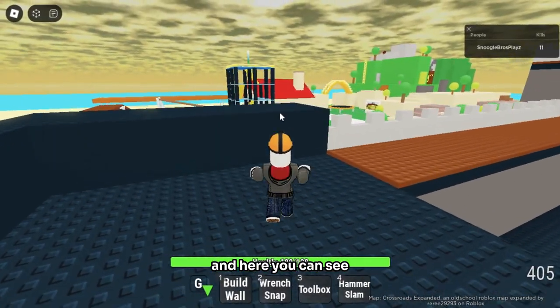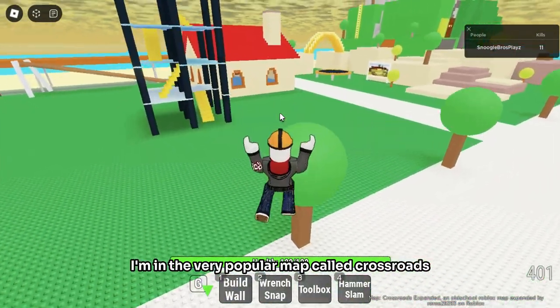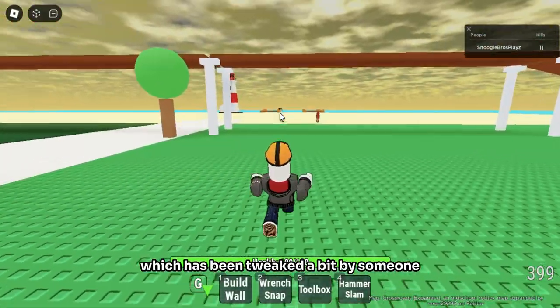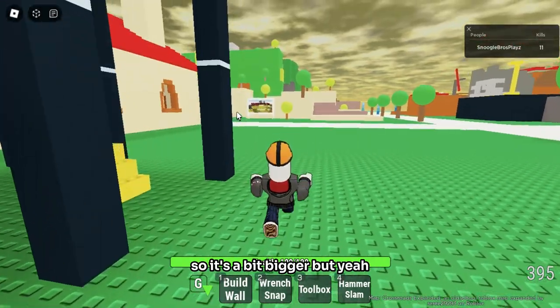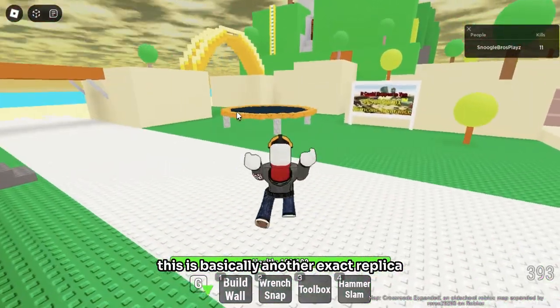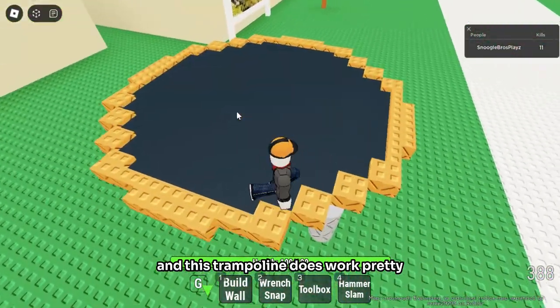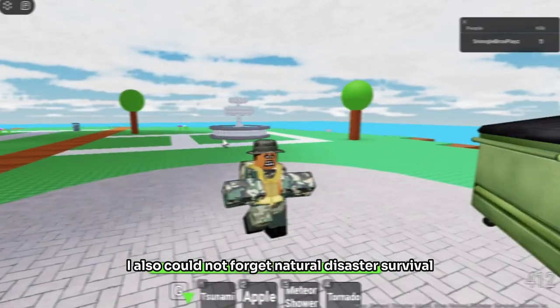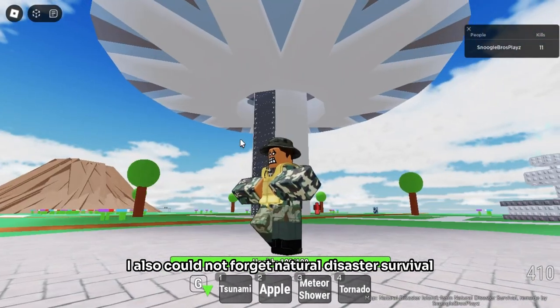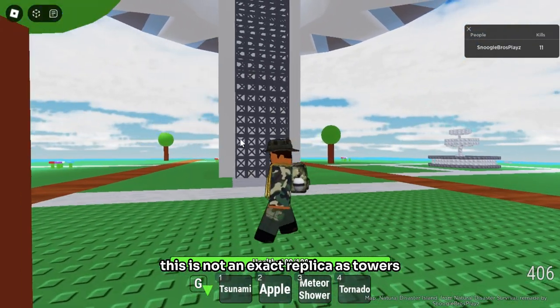Here you can see I'm in the very popular map called Crossroads, which has been tweaked a bit by someone in my Discord server. There's a beach and a lighthouse, so it's a bit bigger. It's basically another exact replica, and this trampoline does work — you might be able to pull off some cool things with it.